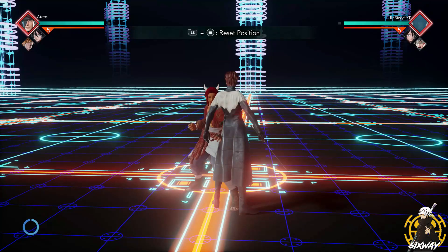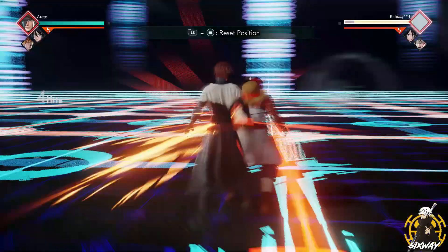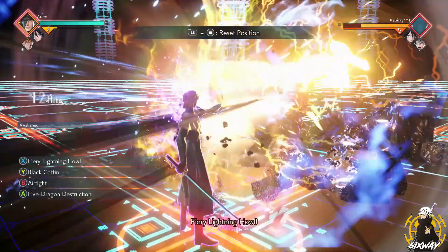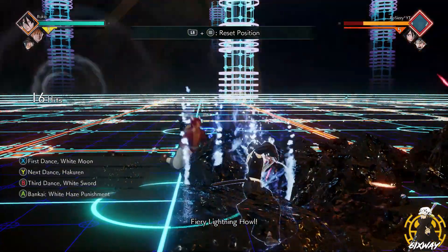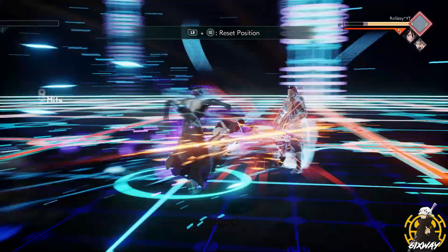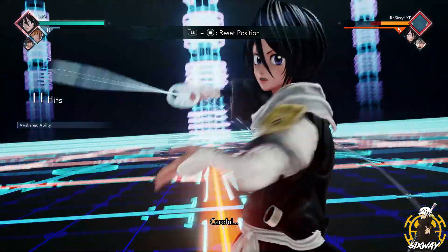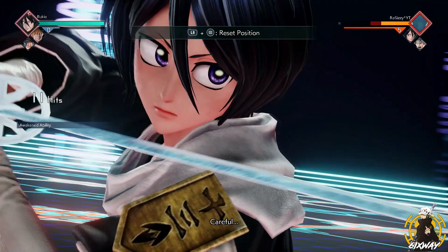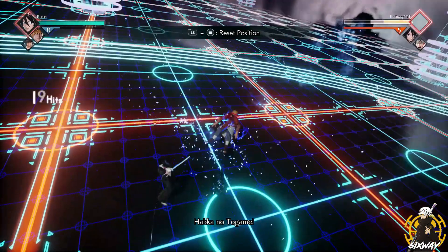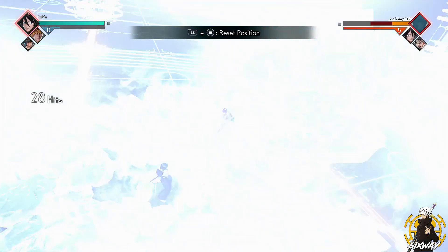Let me break down one of my clips in slow-mo so you can really see exactly what I'm doing. One light into three heavies, do the awakening, your two assists stun them, use Raikaho, switch immediately to Rukia, use Hakuren, switch immediately to Ichigo, use his rush move, switch immediately to Aizen, do Raikaho again, immediately switch to Rukia, and pop that ult very last second. This is just amazing.